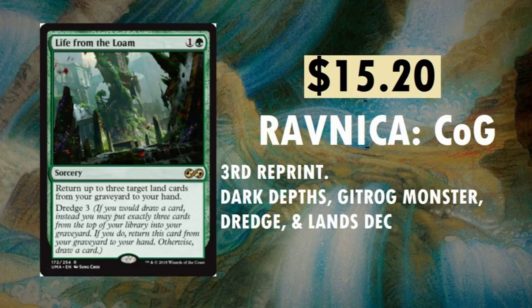Life from the Loam, $15.20. Originally printed in Ravnica: City of Guilds. This is the third reprint we've seen of this. Great for dredge decks, also in Dark Depths, Gitrog Monster, and Lands decks. Really neat card. This one, not long ago, was $25.30. The originals usually go for a bit more — I think they're hanging around $25 right now.